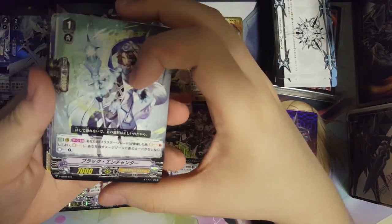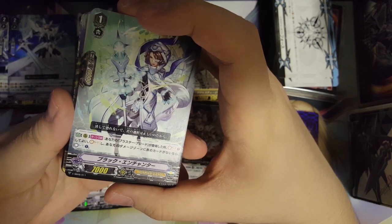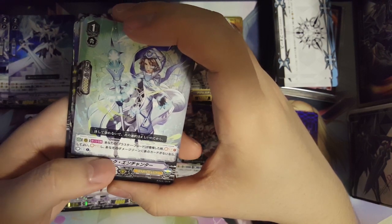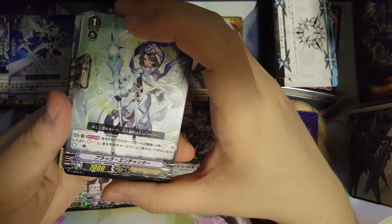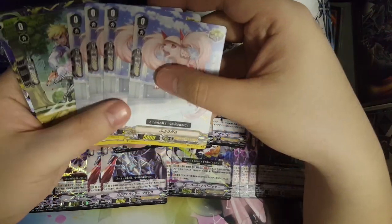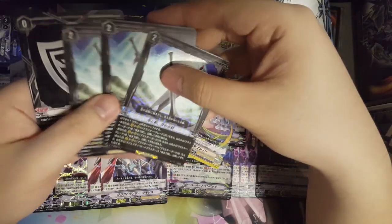We get a Black Enchanter — when your Blaster Blade appears you can soul charge one, and then if you have no phase you damage counter charge one as well. Then we have a Buckle as starter. Quickly going through: triggers are crits, crits, PG draws, and heals. We also get a quick shield and some free order cards. So this is basically a playable deck out of the box.